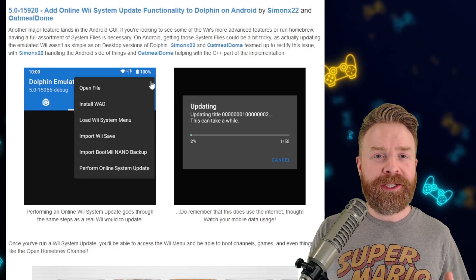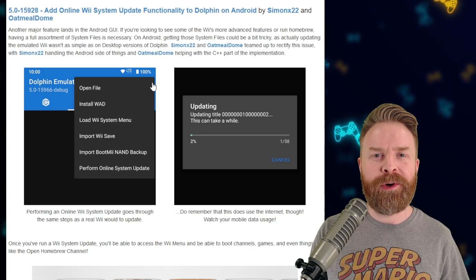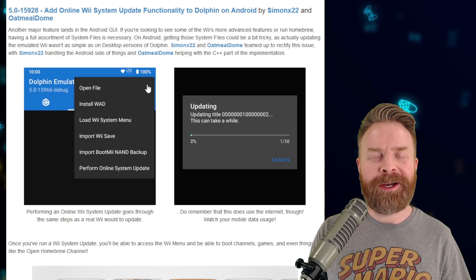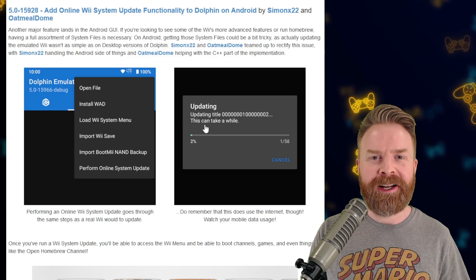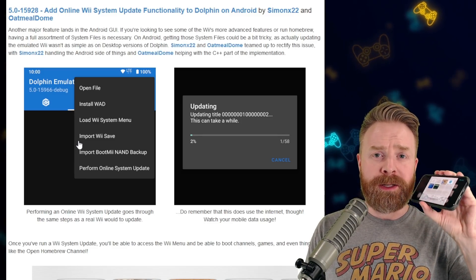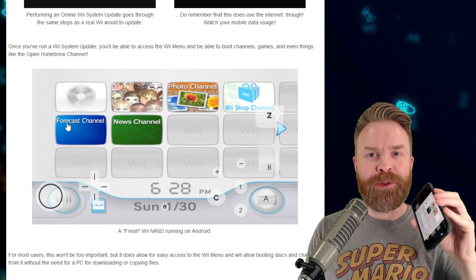Next up, if you're on Android and using Wii, you'll really like this new feature. You can perform an online system update, and it's simple and straightforward. Once you're in Dolphin, press the three buttons — the burger menu in the top right-hand corner — then click 'Perform Online System Update.' This does use data, so make sure you're connected to Wi-Fi. Once it finishes updating, put your phone into landscape mode, click the burger menu again, then click 'Load Wii System Menu,' and enjoy. From here, you can load up the homebrew channel if you wanted.